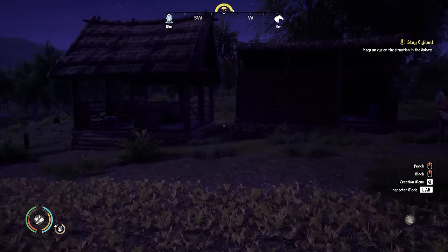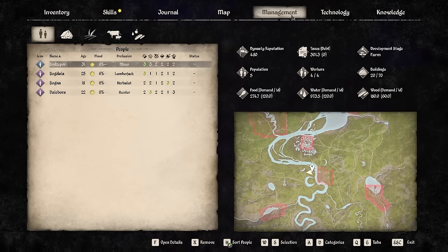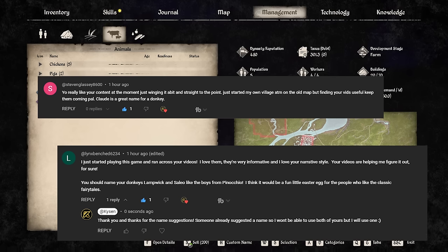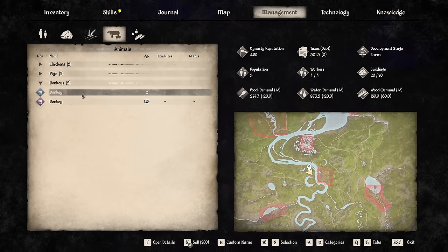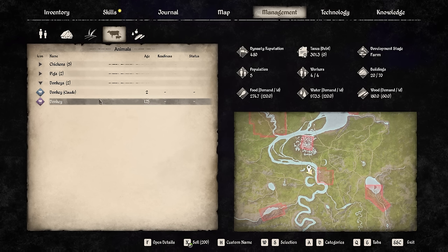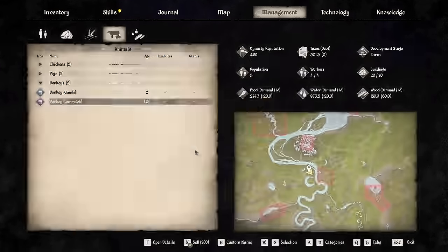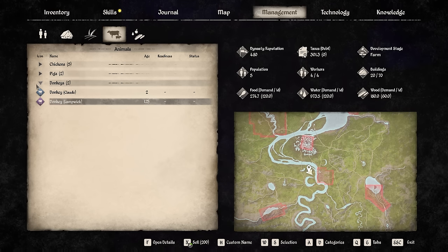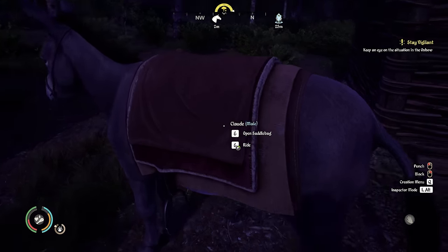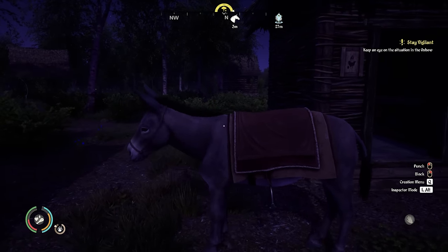Another thing I wanted to do today is name the two donkeys. I asked for name suggestions in the last episode and we had a couple through: Stephen suggested Claude and Lynx suggested Lampwick. So there is Claude the donkey and this one here we're going to call Lampwick — awesome names for donkeys. The one I'm riding at the moment is Claude, my noble steed. If you want to name any of my other animals, drop suggestions in the comments.